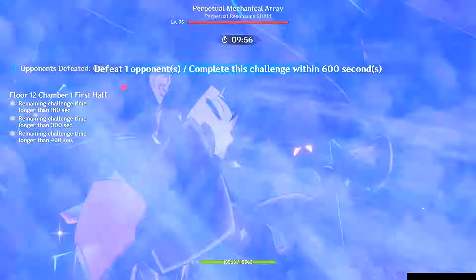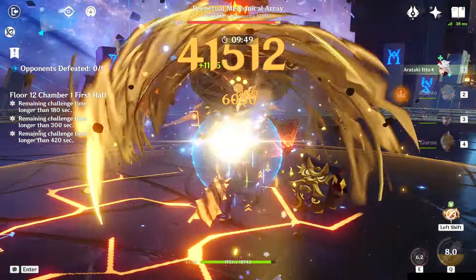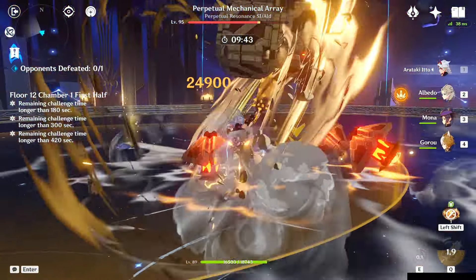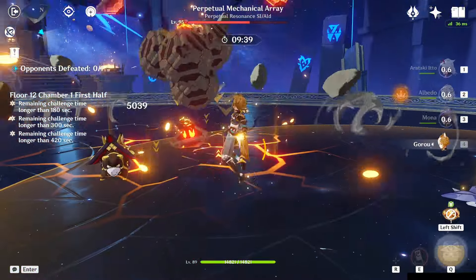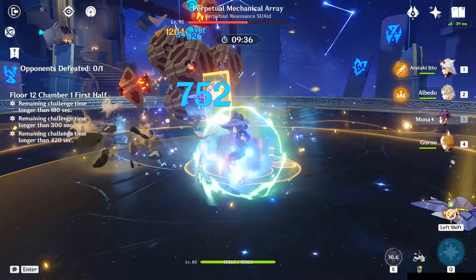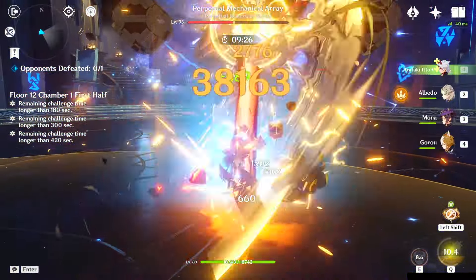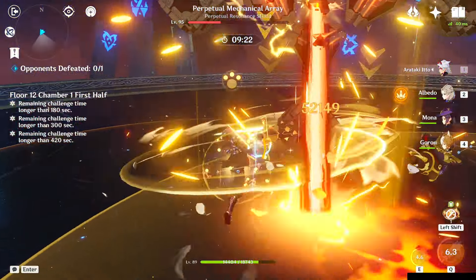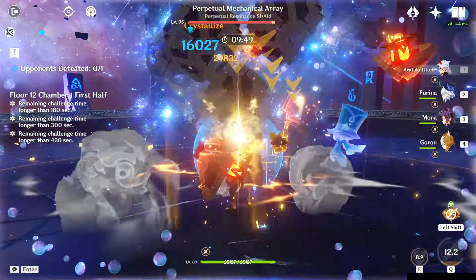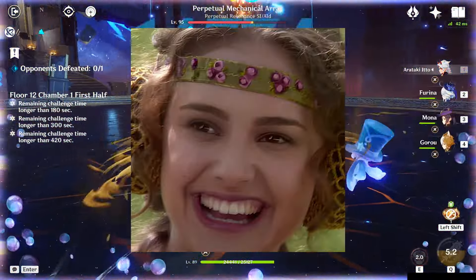Itto benefits from Mona too. In Itto teams you run Gorou for Defense and Geo damage, plus a third Geo unit like Chiori or Albedo since Gorou buffs more with 3 Geo members. The flex slot is usually Furina, but she drains the team's HP and with Gorou's C4 as your only healing — and it only heals the on-fielder — Furina can cause issues. Mona is a near-perfect solution: after her burst, use Itto's skill then charge attacks, and by the time the Omen expires you'll have used all his charge attacks. You can give Mona Favonius Codex for energy or Prototype Amber for healing. You could even drop Chiori for Furina and use Prototype Amber to keep the team alive.